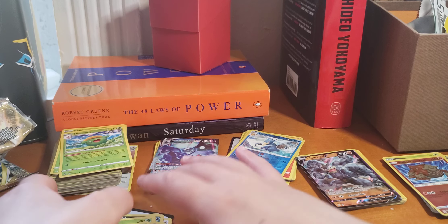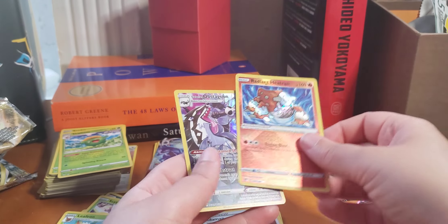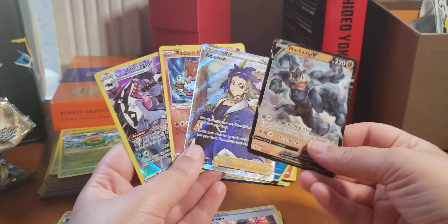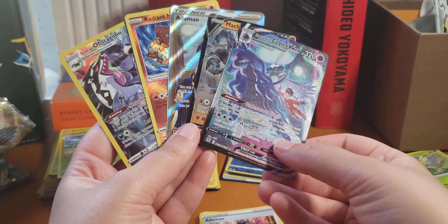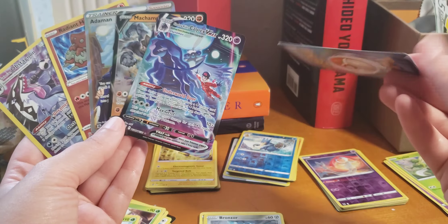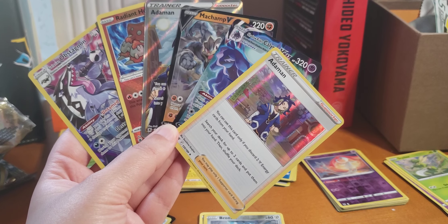I got these all from an Elite Trainer Box. Here are the cards I got — I really like this Imakuni? Champ and a Shadow Rider Calyrex VMAX. Very nice. And a holo. Very good day. Thanks, bye!